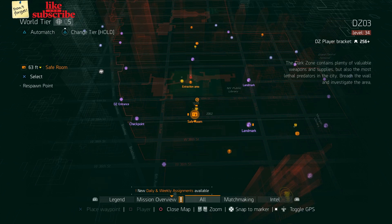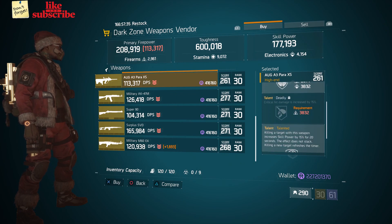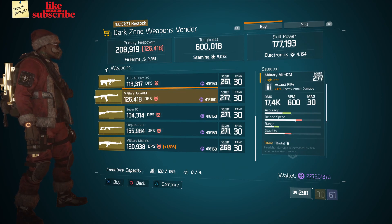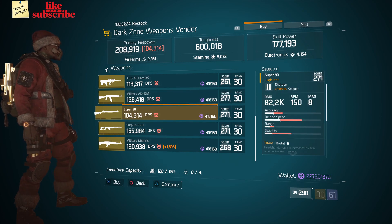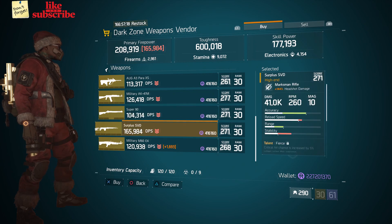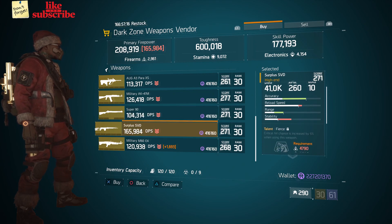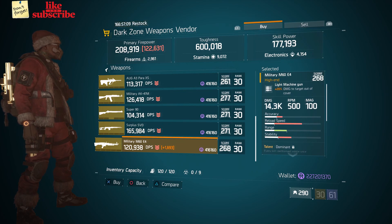For our next gear items, you want to head over to DZ3 Safe Room. Here the Dark Zone Weapons Vendor has an AUG A3 Power XS, a Military AK-47M, a Super 90, a Surplus SVD, and a Military M60E4.